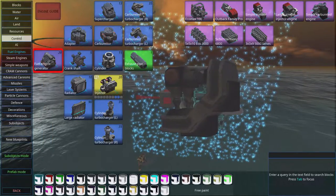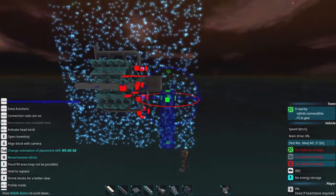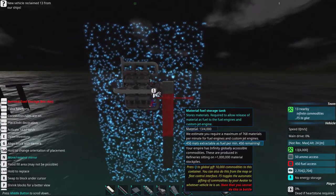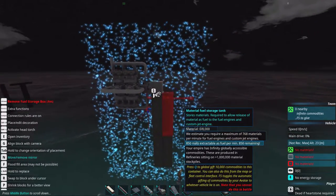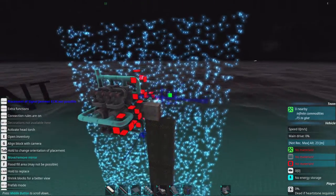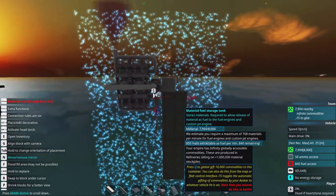Now we just need to go to resources and get some fuel. It might require several fuel tanks because this engine is not exactly power-efficient — it draws a lot of fuel. We're going to spawn something that can use up the engine power and fill up some materials.